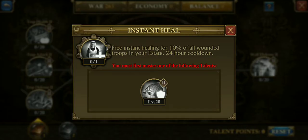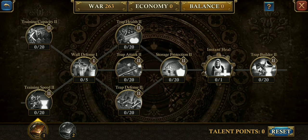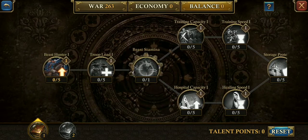Now this instant heal is really cool — free instant healing of 10% of your wounded troops in your estate with a 24-hour cooldown. I'm not sure I'd want to put that many talent points that far just to get that, especially if I'm planning on losing troops and want to keep most points in war. After the war is over, if I wanted to swap those points and take it that far for the 10% instant heal, I don't know if it's all that worth it, but it's there if you want to give it a shot.